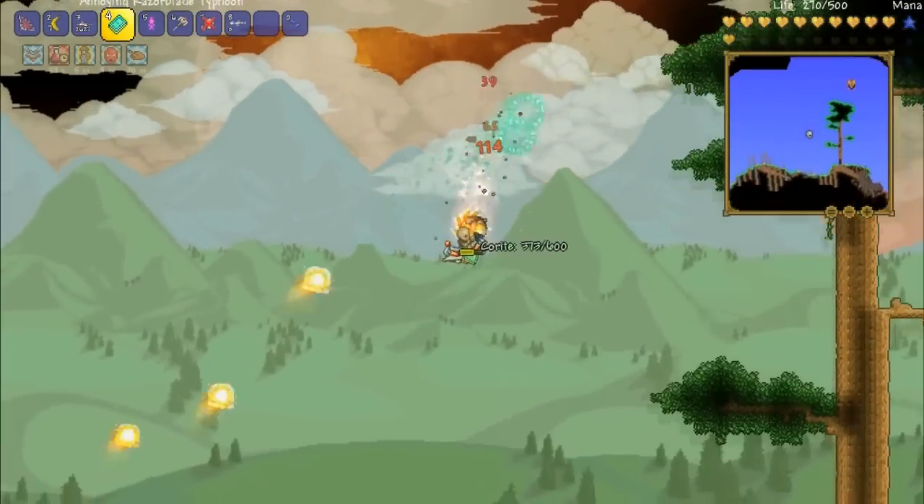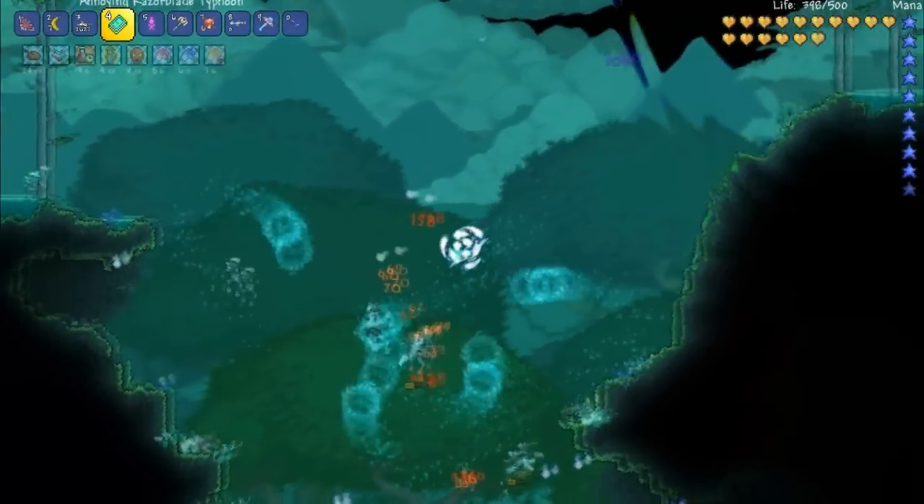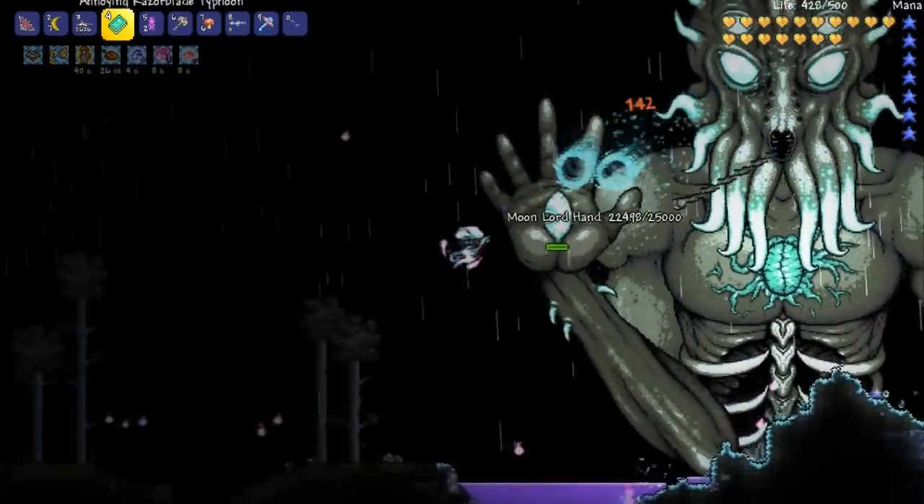And if you don't know how to do that, you basically have to kill the cultist guys, destroy the celestial event and kill the final boss.